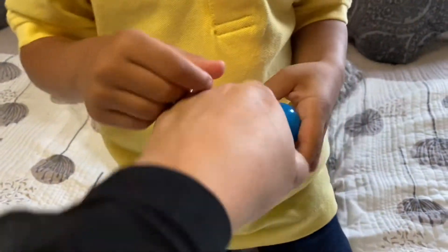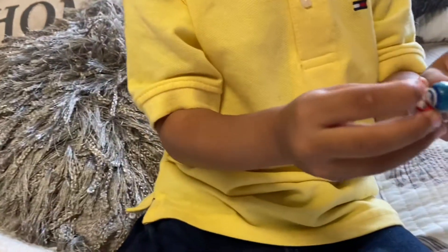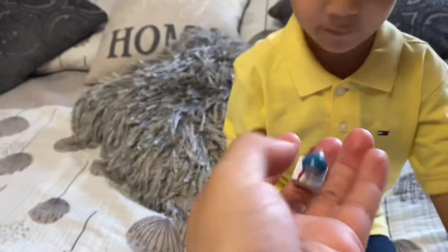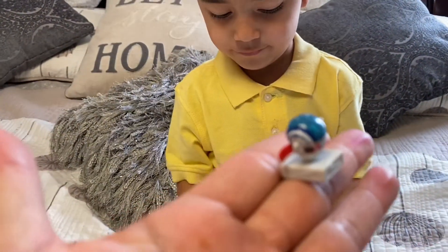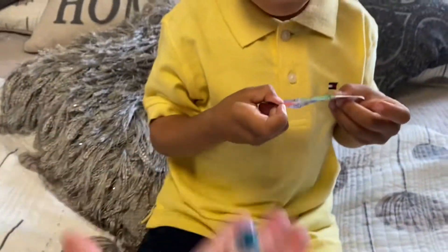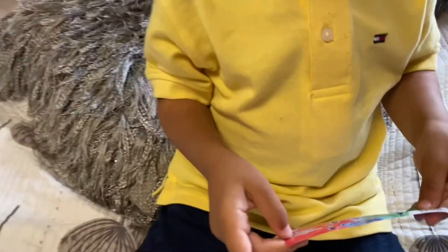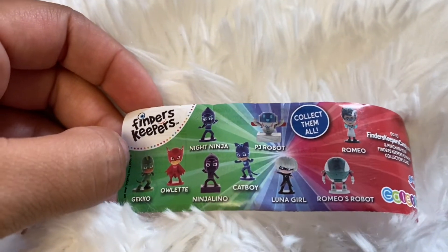Yeah, let's open that up, let's see what surprise we get. Gotta squeeze it — squeeze, squeeze, squeeze. A PJ robot! Whoa, it's a robot? I didn't even see that one on the list. Super cool, it's a robot. Those are all the cool toys that you actually can get in these collectible boxes. And there it is — PJ robot. And there's also Romeo's robot.